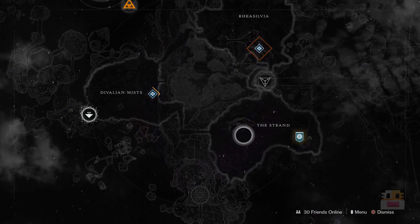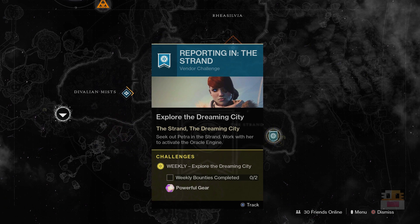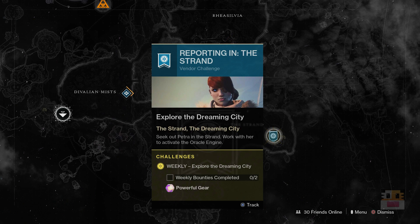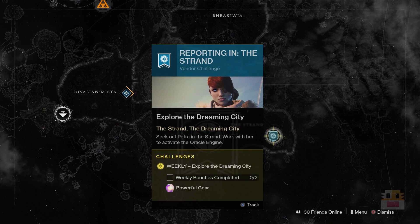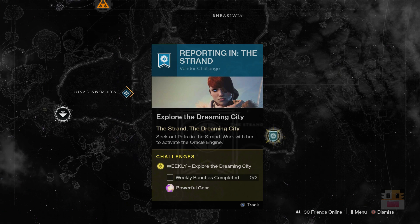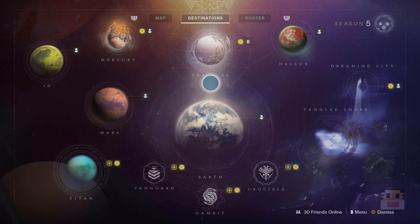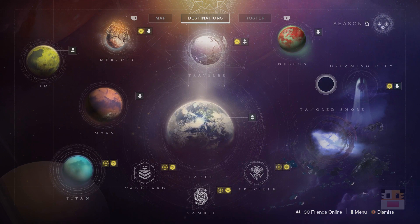As for the Dreaming City this week, it is in its weakest cursed state. So if you have anything you want to do during the weakest curse — for example, the Ascendant Chest or the specific Ascendant Challenge — I believe it's in the Week 2 version of the Ascendant Challenge. Last week was the first one ever; this week I think it's the second one, which is the one where you go up the mountains, retrieve three different balls, bring them to the center, and you have infinite Super in the center.